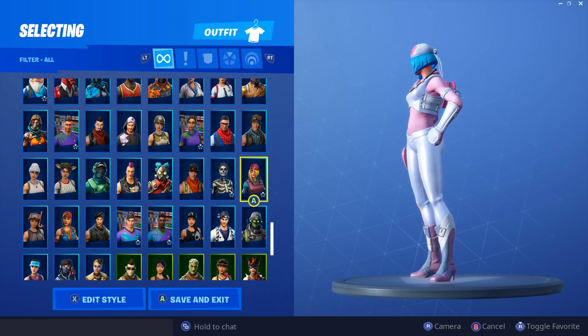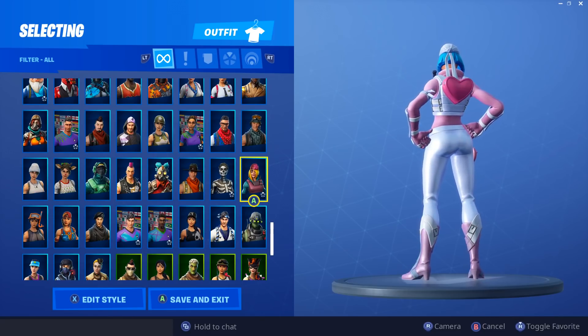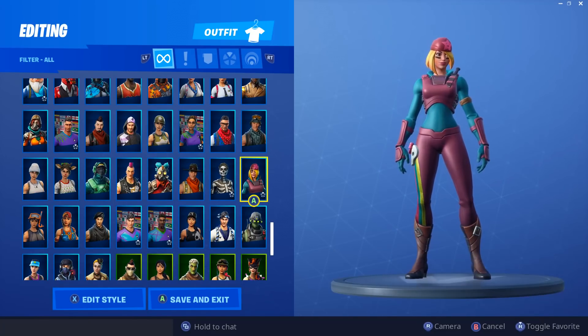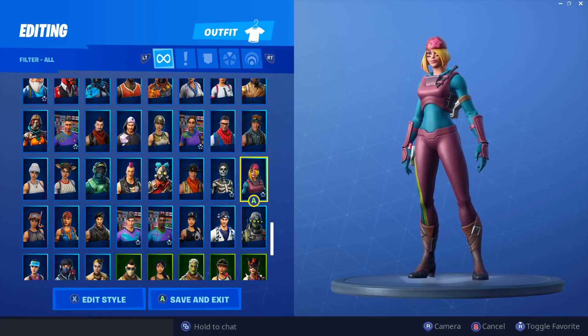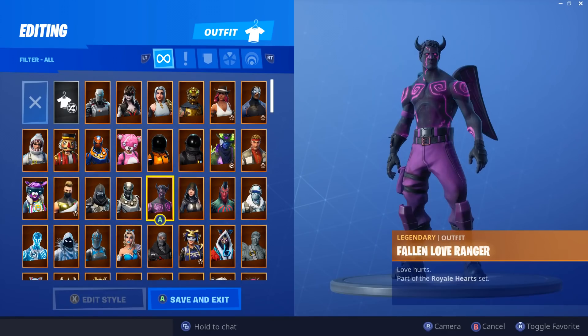Next we have Scully, who has two edit styles, which is awesome for a 1200 V-Buck skin. She's got one style and then another that I'll show on screen. Very cool — I like both styles. They have really interesting colors and the hair is cool. It's a very interesting skin overall.